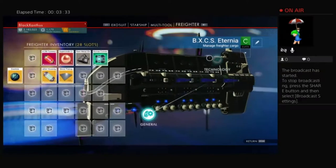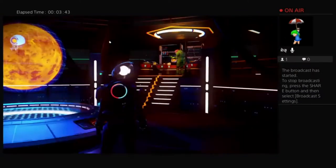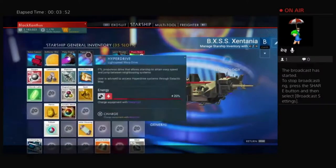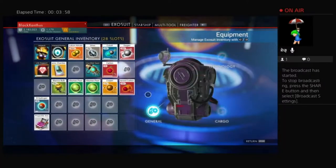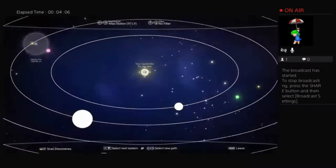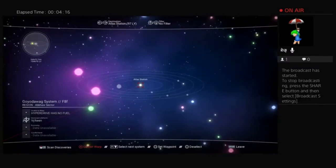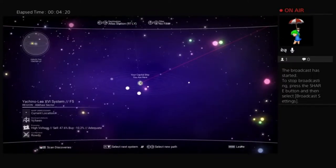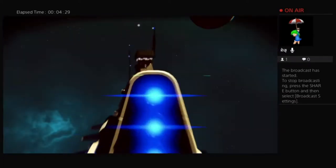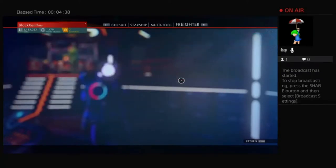Let's have a look at the freighter — go to technology, click charge equipment with warp cell. It does in fact say 100 percent. This will be interesting because I have absolutely no idea why it is that we can't do this. Hyperdrive has no fuel — how fascinating. If anybody has any plans about why it says we can't warp, I would be pleased to hear it.